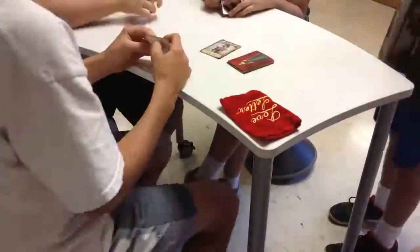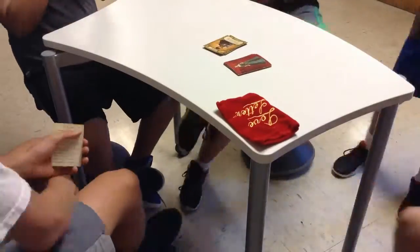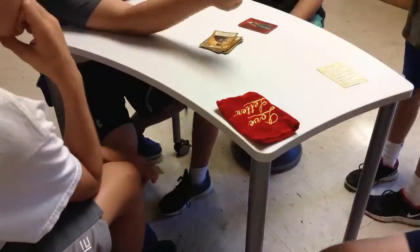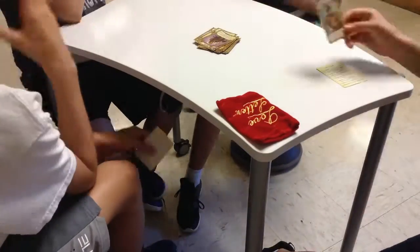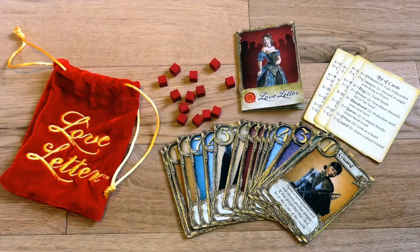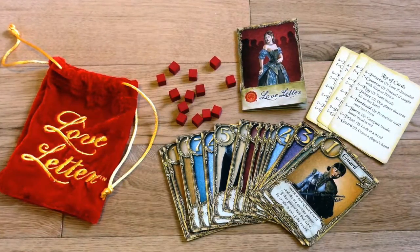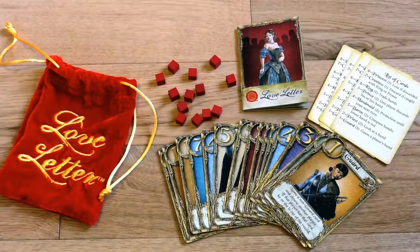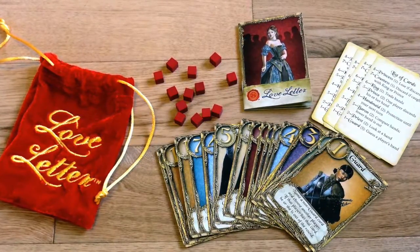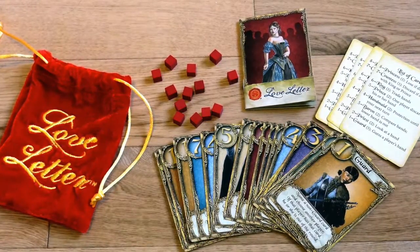Play continues until either one player is left because they have guessed or knocked out other players using cards like the Baron, Prince, or Guards. Or two players are left when there are no more cards to draw. Both players will reveal their hand and the person who has the highest value card, say Princess, who has a value of 8, will be the winner over the person who has a lower value card, for example, a Prince, who has a value of 5.